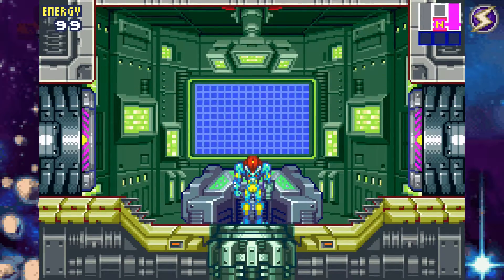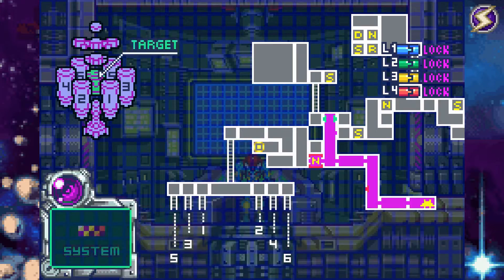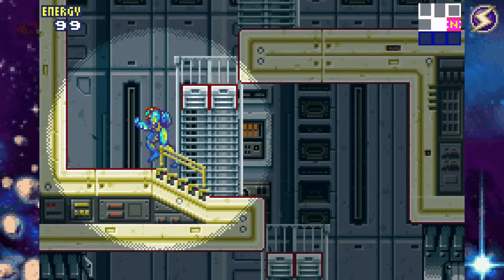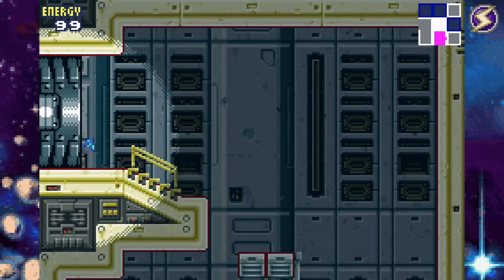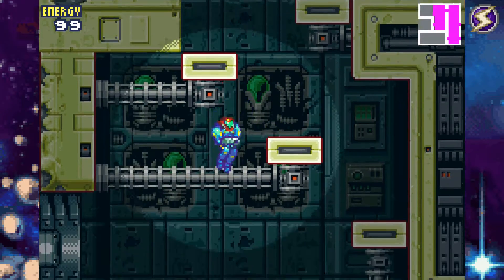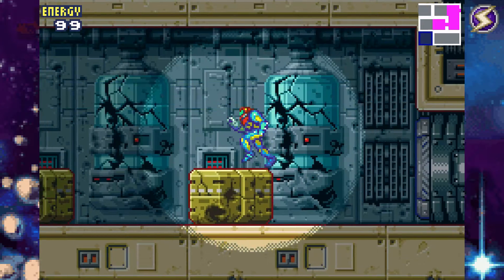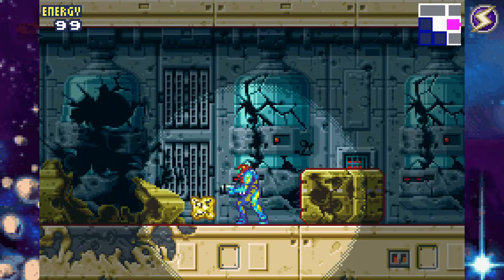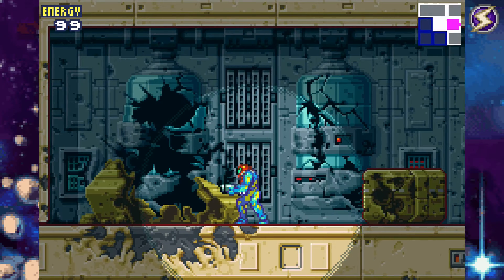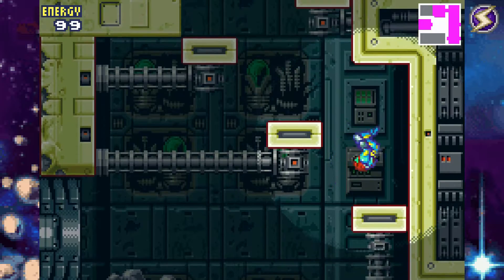This is where we get little bits of story added into the game. The quarantine bay is ahead - bio signs are confirmed. Be careful. The X can actually clone itself as other enemies. Pretty much it takes the life form, kills them, and clones into them - kind of like Ditto, except Ditto doesn't have to kill anyone to take their form. It kind of looks like Ditto too, actually - a little blob thing.